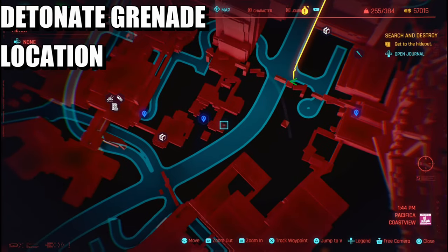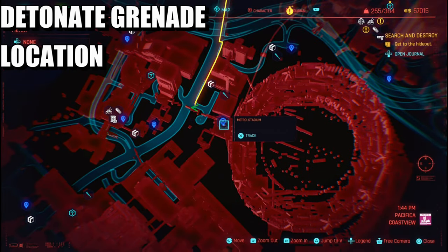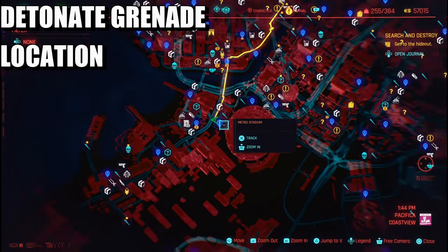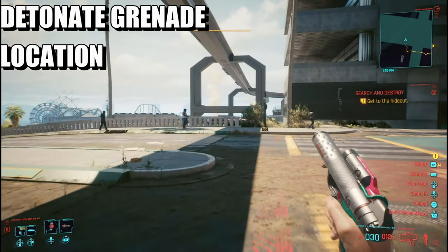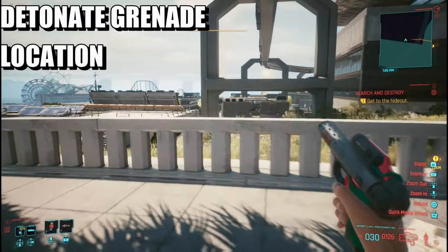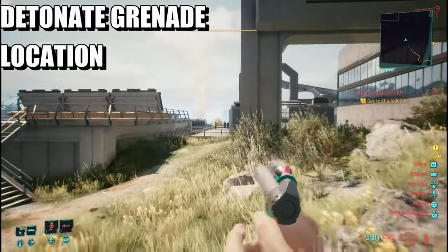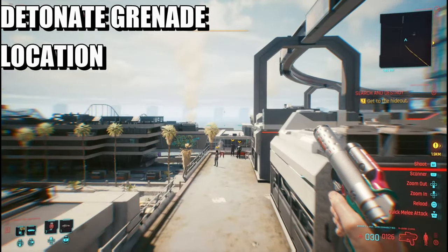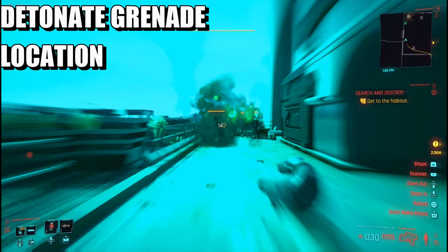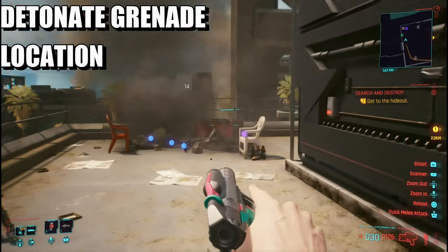What you do is head over to Pacifica Coastal View. Your reference point is the chapel or the metro stadium, and what you're going to do is start farming the netrunners. You can either incapacitate them, kill them, or just knock them out and they will drop a quick hack called Detonation Grenade. This is the area and that's what you need to do.